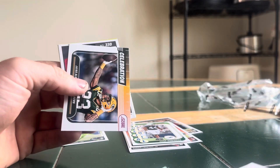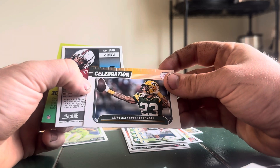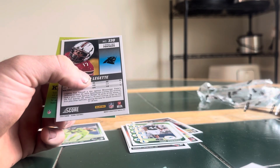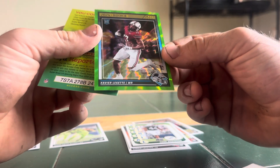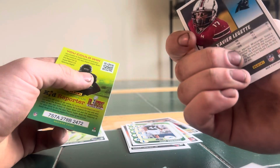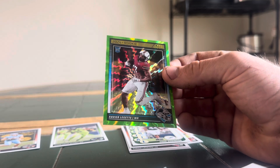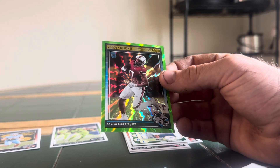Julius Peppers, Hall of Fame. Zaire Alexander. Backwards card. Ooh, okay. This is a cool-looking card — Xavier Leggett. I don't even know what that would be. Let's see what that is. That's a good card. He's got potential too.